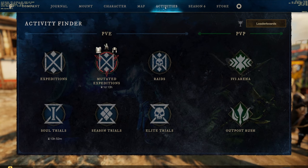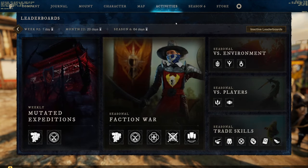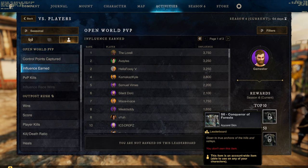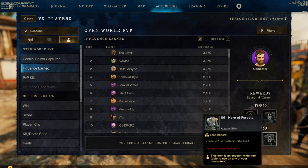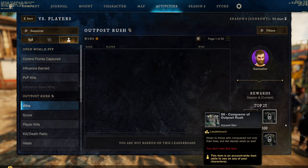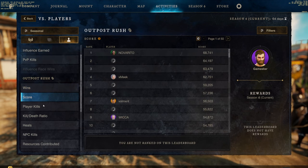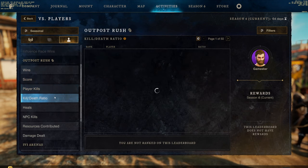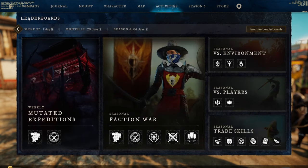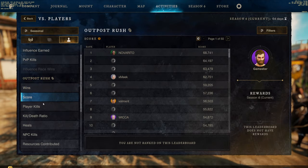Another thing players can do in New World Aeternum is get to the top of the leaderboards. A lot of people don't even know there are leaderboards — you can find them underneath the activity tab in the top right. You can even get rewards for being top of the leaderboard or in the top five. Not everything on the leaderboard has rewards, but things you can't just boost — like best time in a mutation run or most OPR wins — those require being a dedicated player and are the ones that give rewards. Check out the leaderboards and try to earn yourself an exclusive seasonal leaderboard reward.